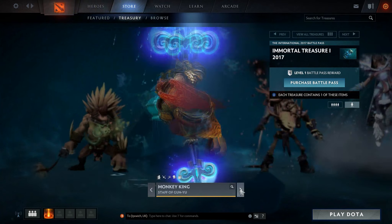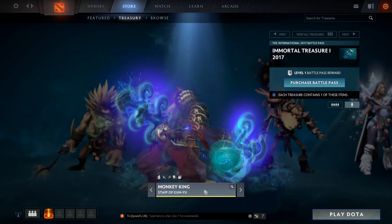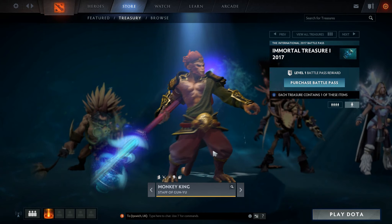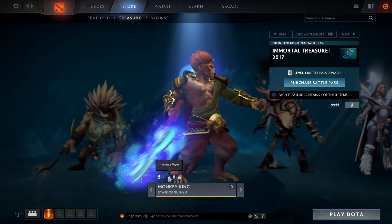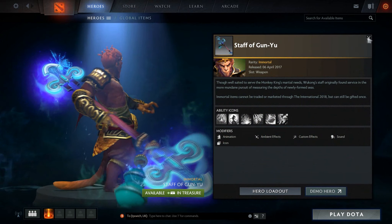Next up, we've got Monkey King. This is the first set they've released apart from the Arcana they released for him — the Staff of Gun Yu. This has a really cool staff to it, with custom effects like the other one. Looks like a very nice set.